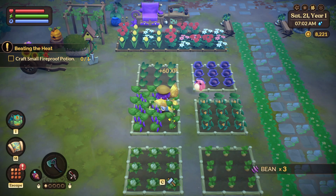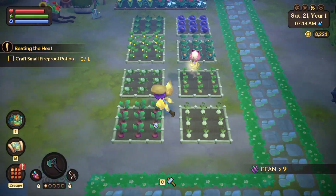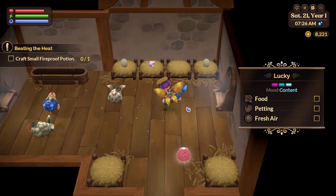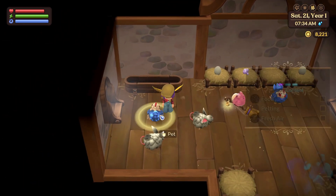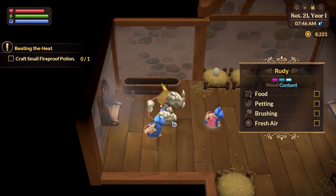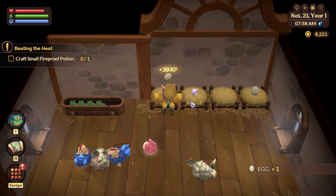We'll craft ourselves the potion that we need and the upgraded axe. Okay, anything else needs to be harvested? I don't think so. Let's take care of our animals — a little routine. Make sure that everybody is happy and loved.